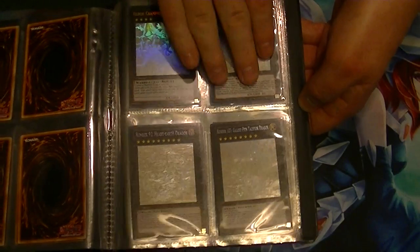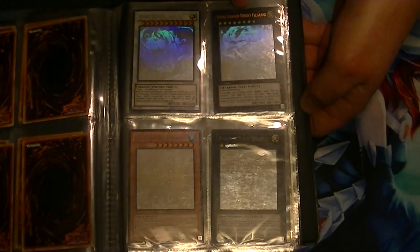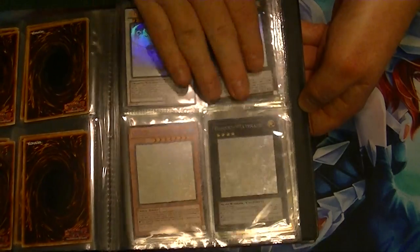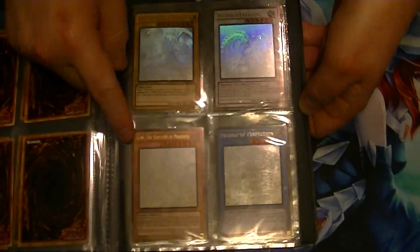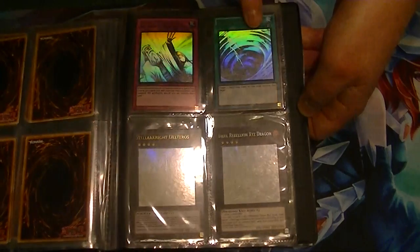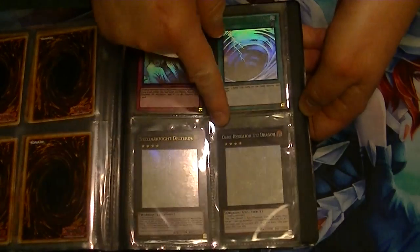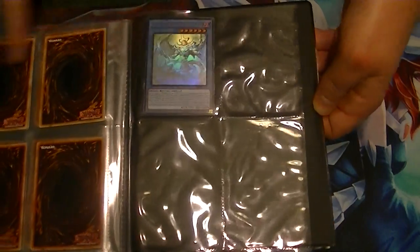Number 107 Galaxy Eyes Tachyon Dragon, Star Eater, Divine Dragon Knight Felgrand, Mobius the Mega Monarch, Bujinki Amaterasu, Blue-Eyes White Dragon, Nychuria Barkion, Gorz, Herald of Perfection, Solemn Judgment, MST, Deltaros, Dark Rebellion, Malacoda, and Rank-and-File of the Burning Abyss.